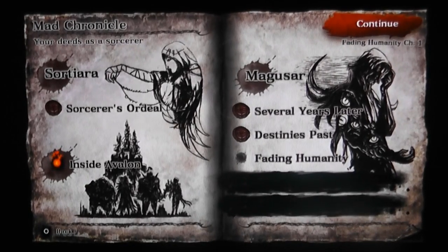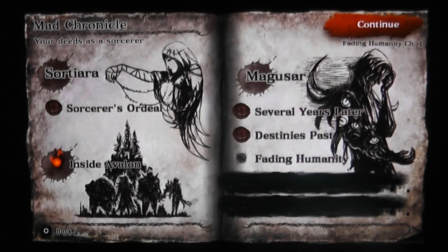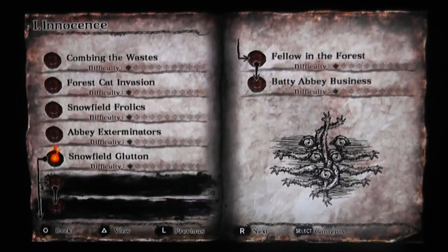Hi guys, gadget girl Kylie here. This is a quick video showing you how your decisions on whether you sacrifice or save an arch fiend can affect what quests are available inside Avalon. If I head inside Avalon now and go to Avalon packs, you may notice inside Innocence that there are two blacked-out quests here.